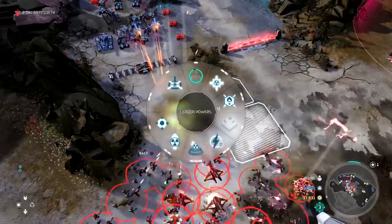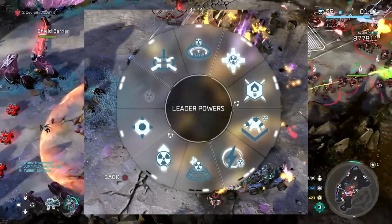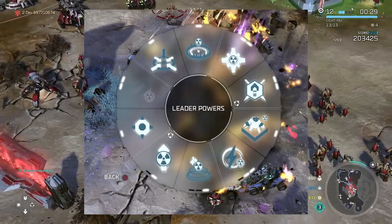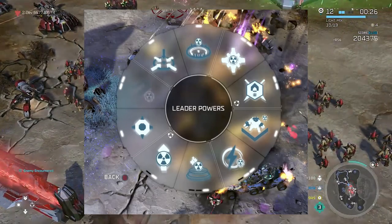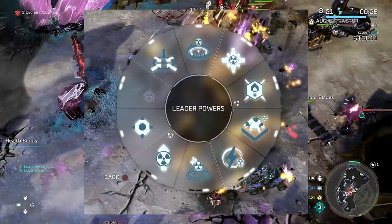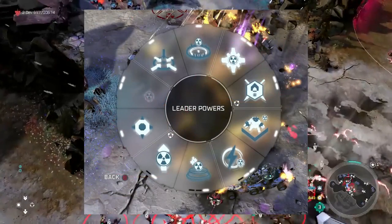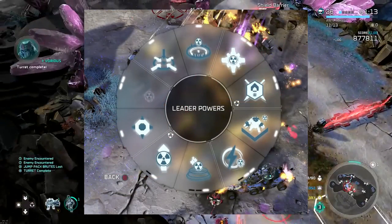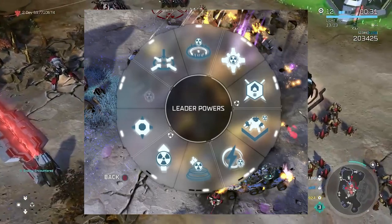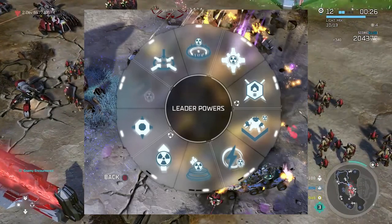Moving on to Vordas's leader powers — leader power number one seems like some kind of infusion mine. Leader power number two seems to be some kind of passive that either affects veterancy or increases damage for units. Leader power number three is actually the ability to produce brute grenadiers. Notice how all of these leader powers seemingly have those infusion logos next to them — they all play a similar role into something bigger.